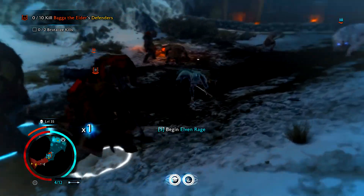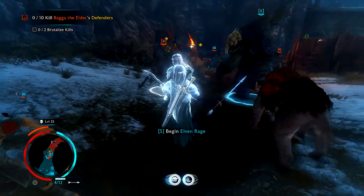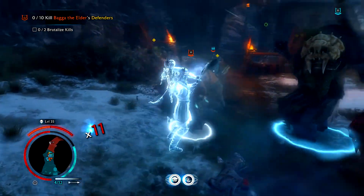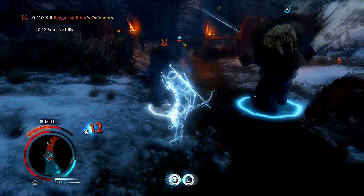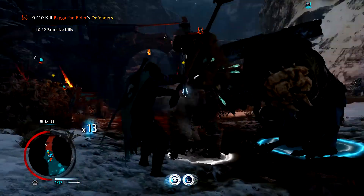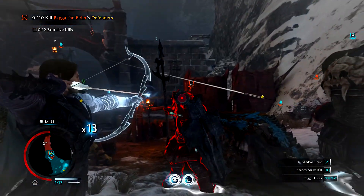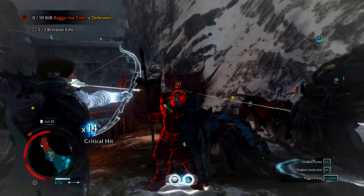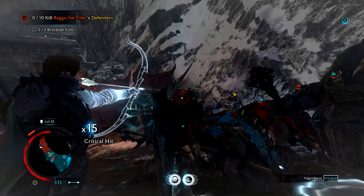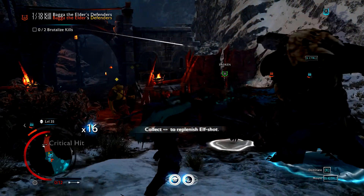You should always try to get rats if you see any on the ground, because they're the quickest thing to drain to get health in the game, aside from a couple other things. In the very beginning of the game, rats are the number one quickest way to get your health back. Beasts in general — like when you're dominating caragors — will also get you a lot of health.